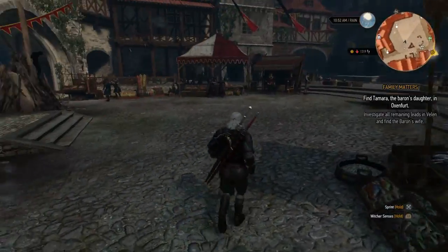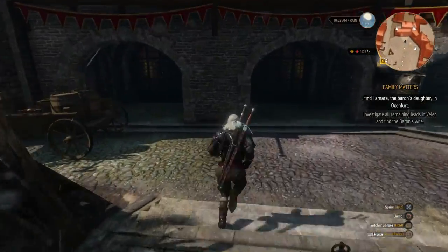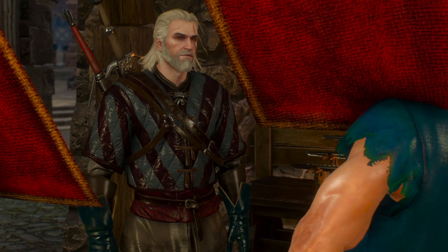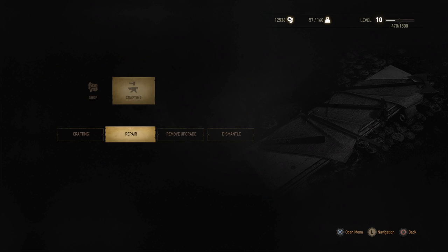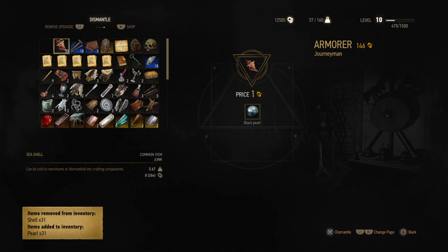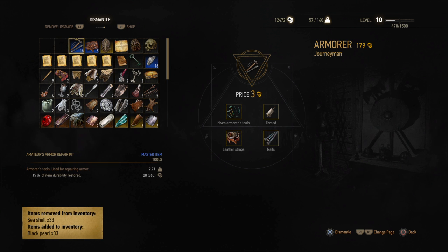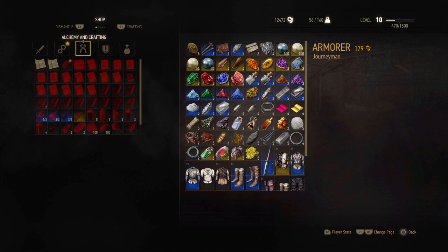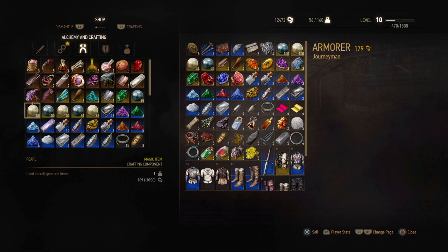Once you're done with that, get out of there and turn around — right behind you there is an armorer you want to talk to. Go in and go to Dismantle. You're going to dismantle all of the shells you just bought. What happens is those seashells all turn into pearls, and normally what you would do next is go to his shop and sell those pearls.